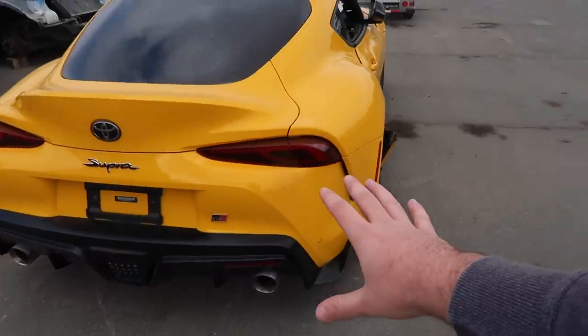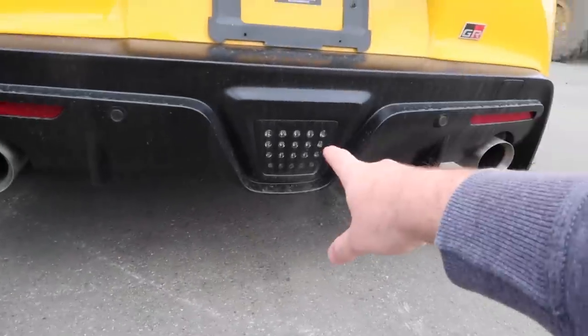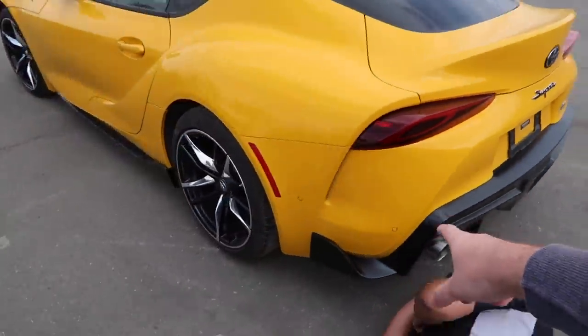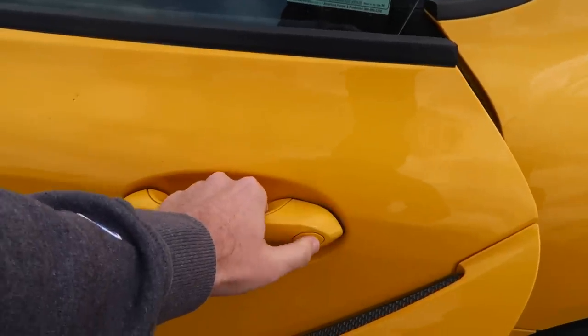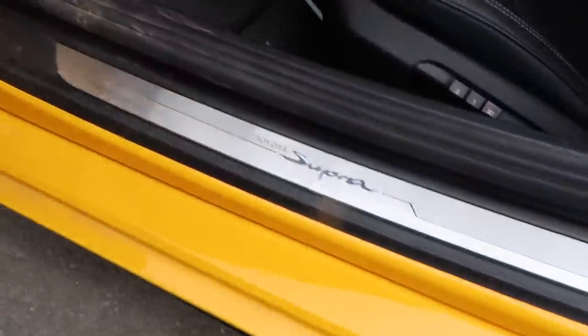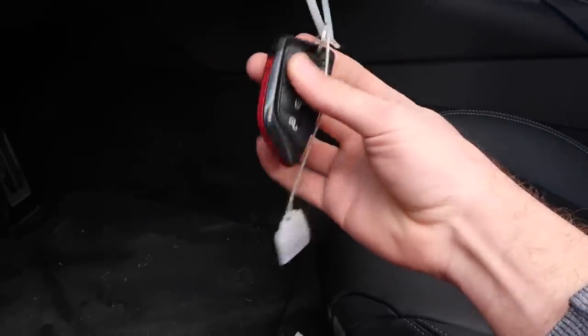No damage to the rear so far. I don't know if that's stock but it looks really good. It's got a stock diffuser, stock pipes, PDC sensors, backup camera, third brake light. These side skirt extensions actually come stock on the Supra. It says keyless entry as well. Toyota Supra — it even has the BMW chime. This is the key too, looks like a G80 key, which is super nice. Actually this looks better than a G80 key.